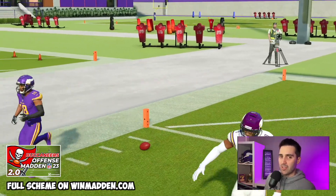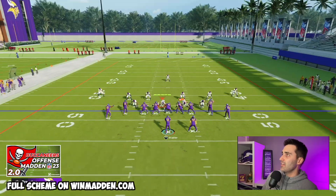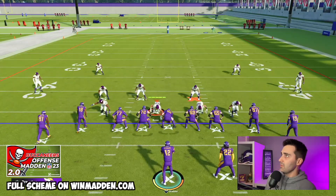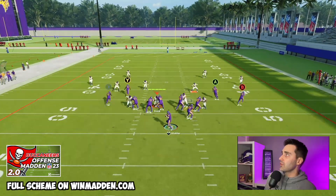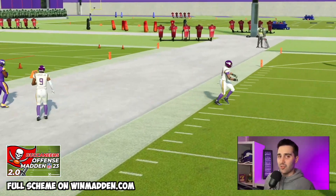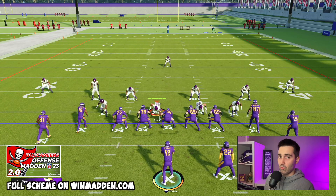So we've beaten cover three, we've beaten cover two, we've beaten cover four match. And if they decide to run a match defense but protect the sticks — that's going to turn the match setting off — and they run just a cover four without match, the good news is then we get this X receiver open again and we're able to complete that on the sideline for a huge gain. So that's cover two, cover three, cover four, and cover four match.